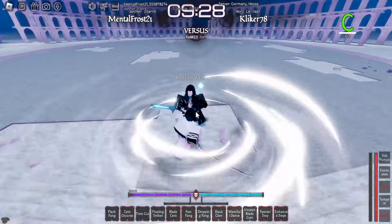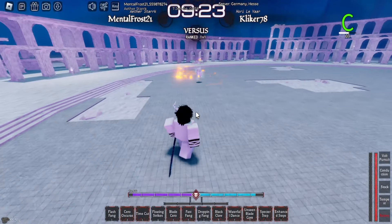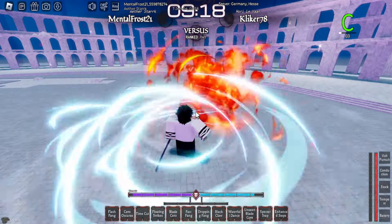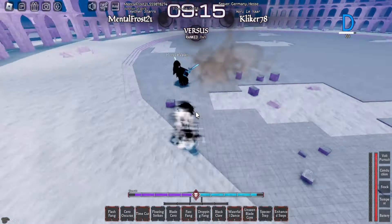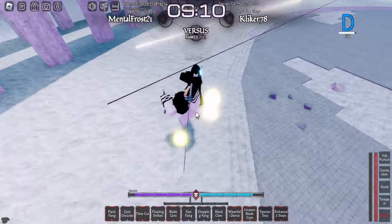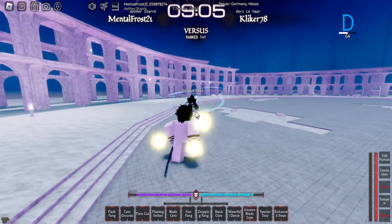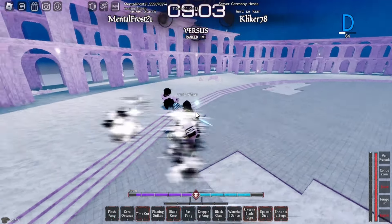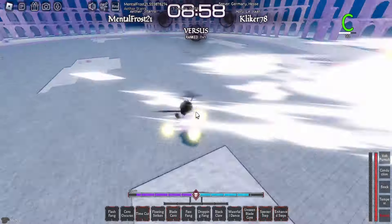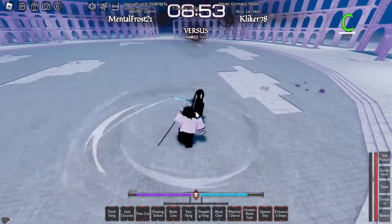If they try to move in on you, you can use Waterfall like I just did. Or you can Time Cut into their Waterfalls — anything with an uncancellable motion you can Time Cut and land it pretty well. When you Spectre Step, if you feint and then M1, you will literally outspeed anyone when using Yamato because Yamato's M1 speed is just that good. They try to move in — use Waterfall to counter, then M1.